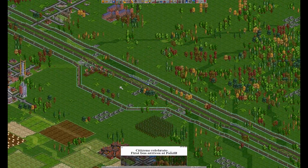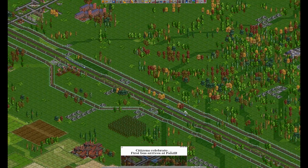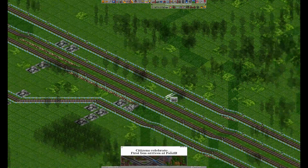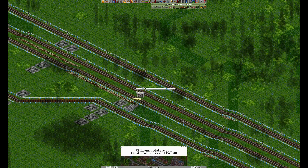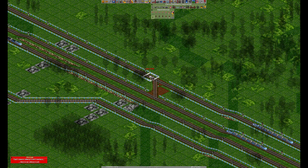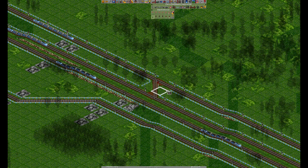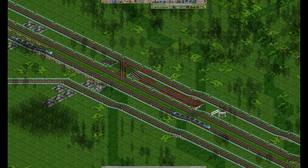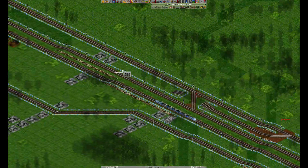I think this should be a good spot for one — we can build another here. It doesn't really matter if you start with the outer track to the inner one. I usually prefer the inner one to the outer one, because the trains going on the mainline don't have to go over the bridge.